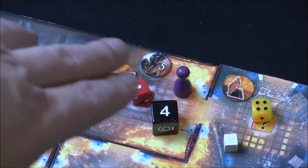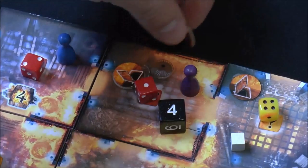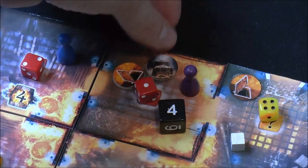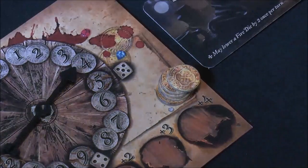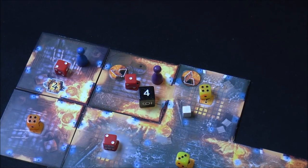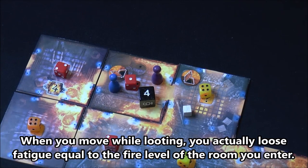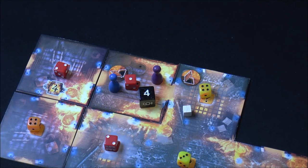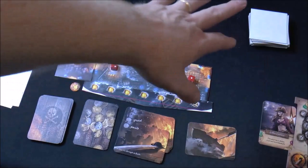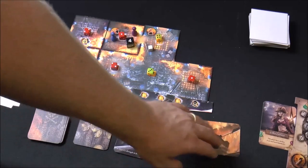You might strategically choose where to send a retreating enemy — for instance, away from a teammate who's low on fatigue. After defeating a monster, you spend an action to pick up items like cutlasses or treasure. When you pick up treasure, you enter looting mode. In looting mode, you can only walk one space, rest to gain two fatigue, or swap item cards. You carry the loot toward the ship entrance or a secondary dinghy exit that appears at the board edge.